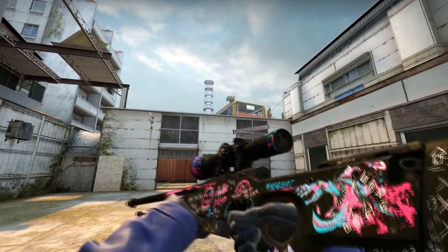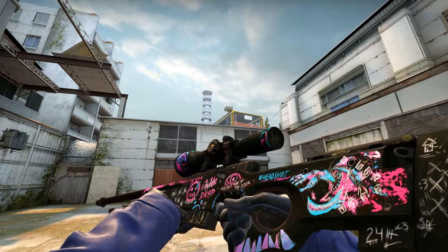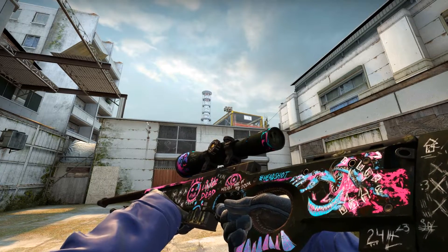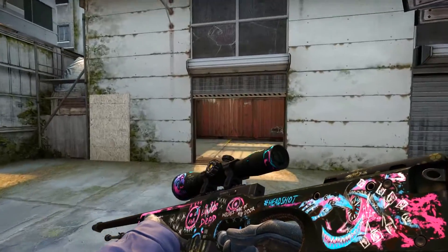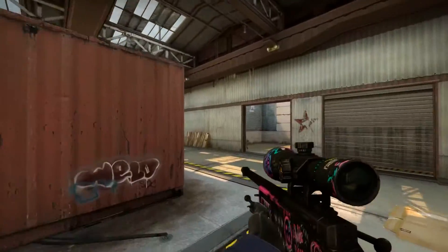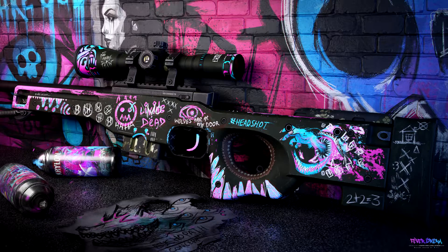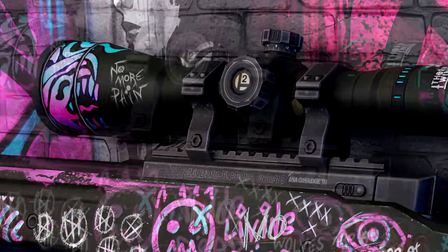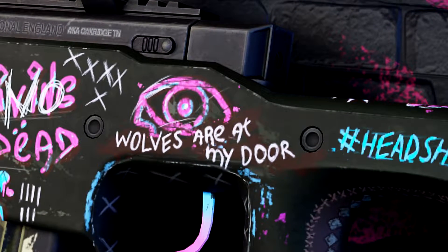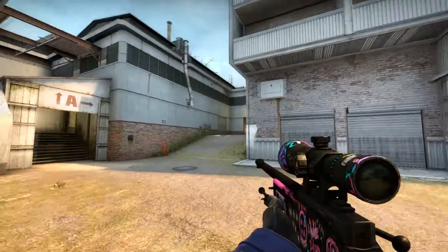Third place deservedly goes to AWP Thieverdream, Factory New quality. The skin is drawn in a completely unique style. I put it exactly on the third place, not the fourth, because in this skin I like the combination of black with very bright colors and various patterns. It looks very unusual. And if you look closely at the skin, there are labels such as 'no more pain,' 'headshot,' 'wolves at my door,' and much more. It's made really cool and stylish, so that's why it deserved third place for sure.